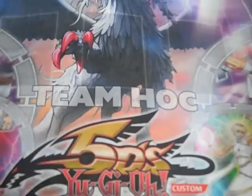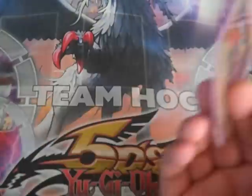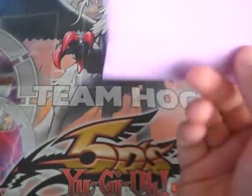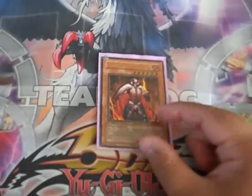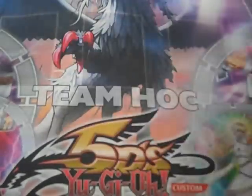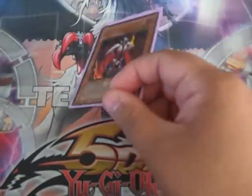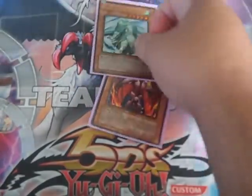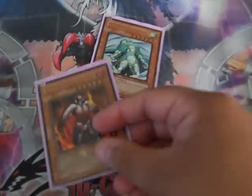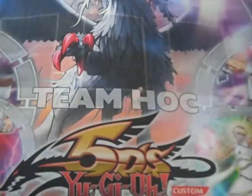I'm only running one Thestalos. His effect is really inconsequential — it's good but nothing game-breaking, so I'm only running one. He's got 2,400 Attack just like the other Monarchs — discard a card from their hand and if it's a monster you deal 100 damage for every star they have. I did it at the regional — I bounced a Gorz with Raiza and he had like three cards in hand. Next turn I tributed the Raiza for Thestalos and hit the Gorz. It was pretty funny.